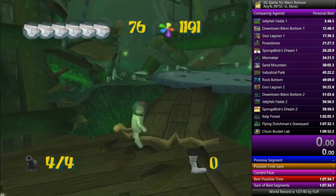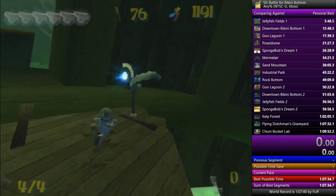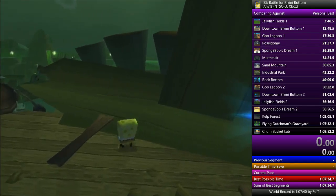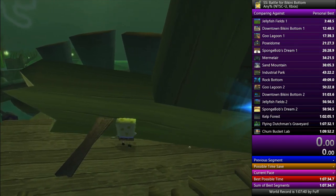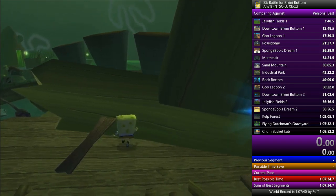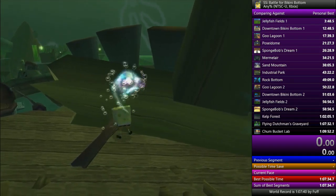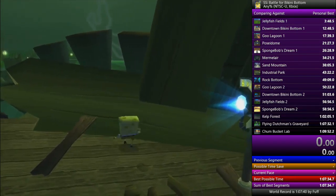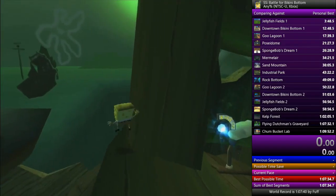So now you're in this level. You'll get a cutscene. The first thing you want to do is switch to SpongeBob, because Sandy's useless at this point. If you haven't watched my cruise boost tutorial, you should do that before watching this — I'll leave it in the comments for those watching on YouTube. So you're going to perform a fast cruise boost. You have to make sure your cruise boost is fast enough to do this at max speed.